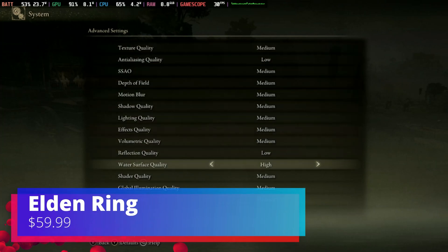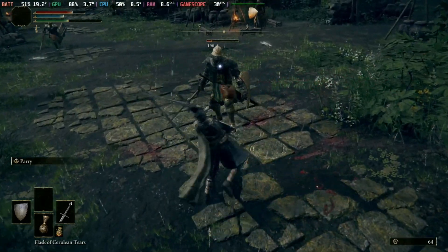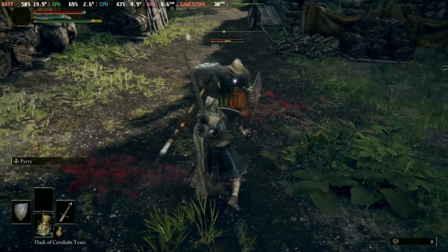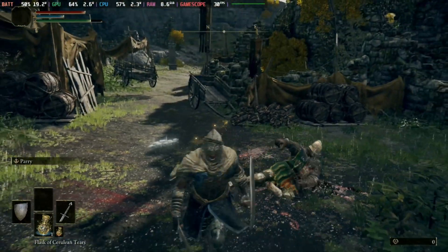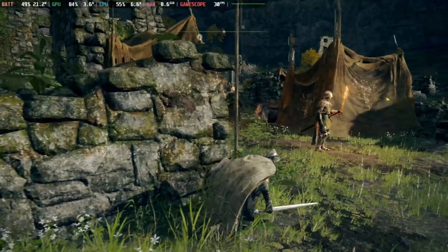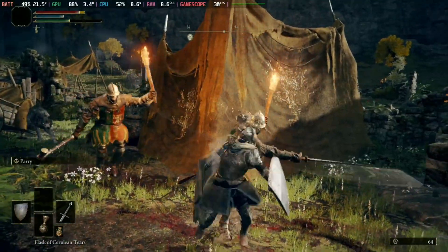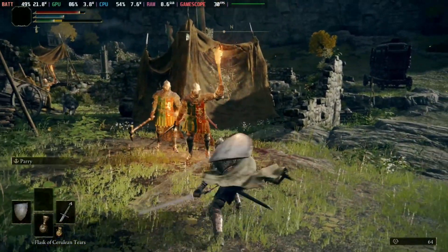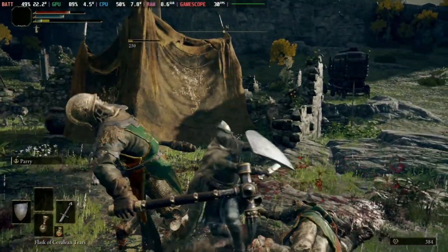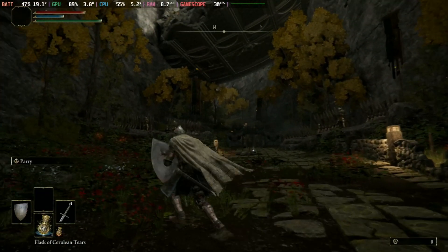Next game on the list is Elden Ring. This is a verified game on the Steam Deck — no special Proton needed, it just launches. For graphical settings I had a medium preset and locked it at 30 FPS, which gave me a consistent 30 FPS through most of my playthrough. There were some dips during boss battles, but it held up pretty well. Out of all the games on this list, Elden Ring is the biggest battery drain — I get about an hour to an hour and a half on a full charge, so definitely pack a battery pack.